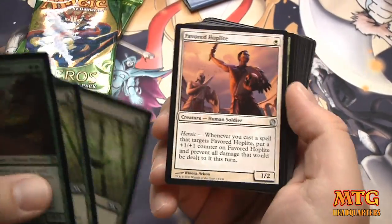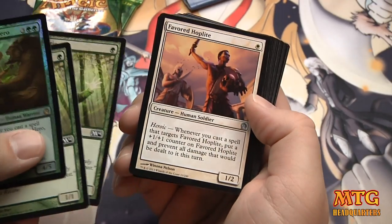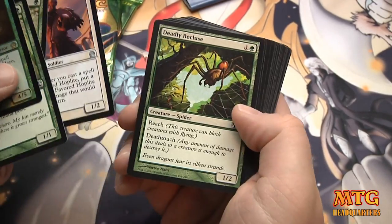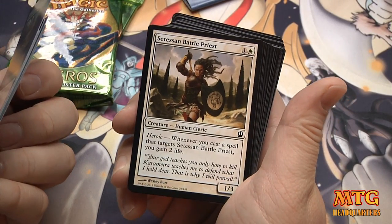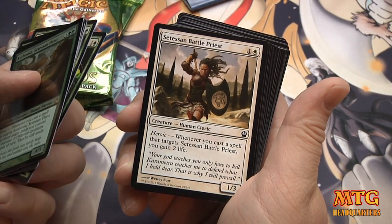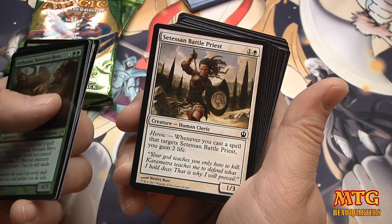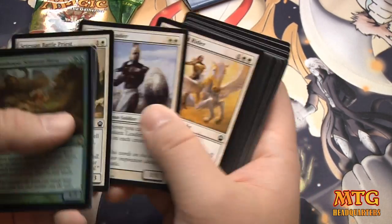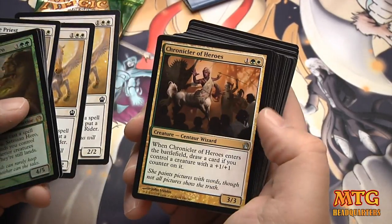Avish Mystic — good ramping. Favorite Hoplite. Heroic. Deadly Recluse — Green Doom Blade, right? Whenever you cast a spell that targets Citizen Battle Priest, you gain two life. So this is very synergistic. 2/2 with heroic. Absolutely great.